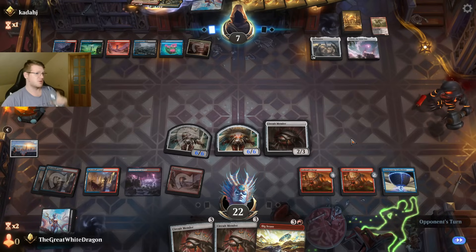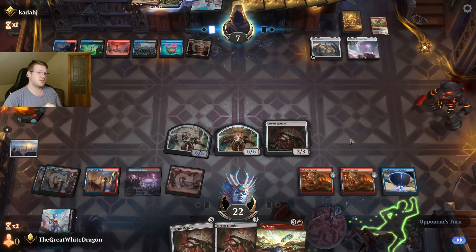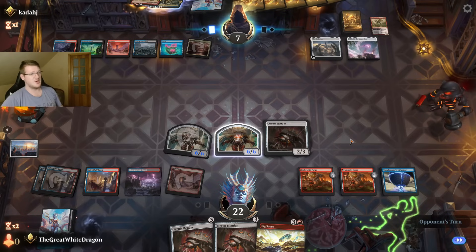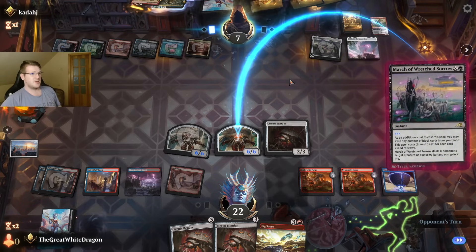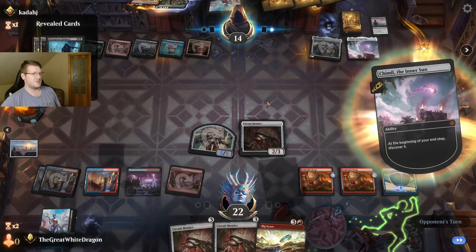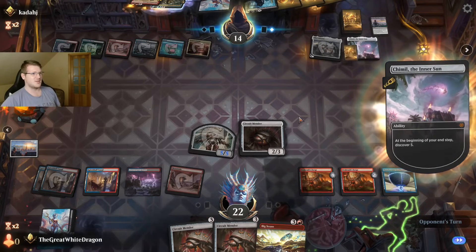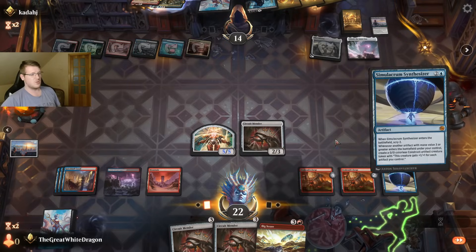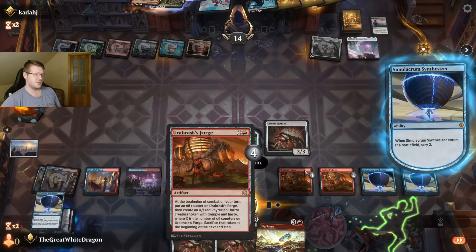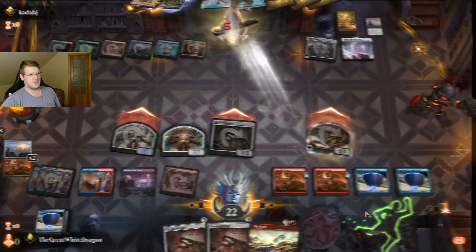Is he trying to remove the construct? He's contemplating his options. I don't think he even survives. An outrageous robbery. We honestly — another Synthesizer token is probably fine anyway. We win. Again, too much damage from Urabrask's Forge.